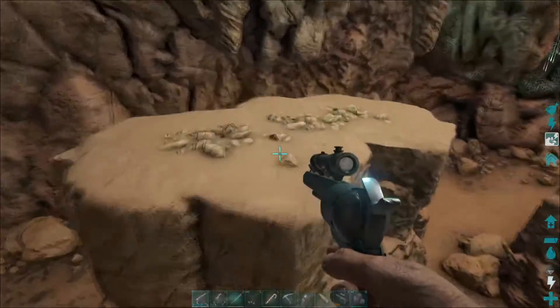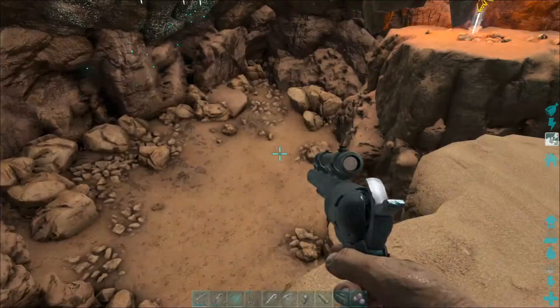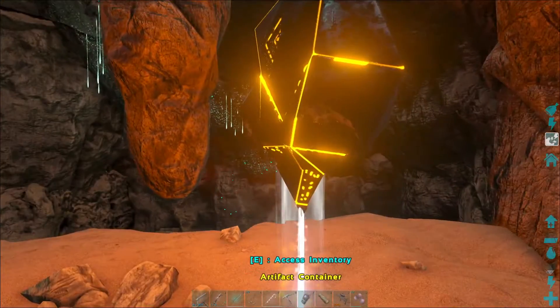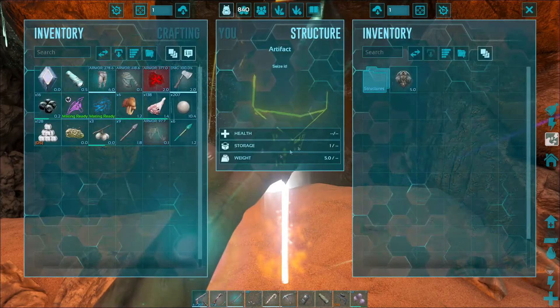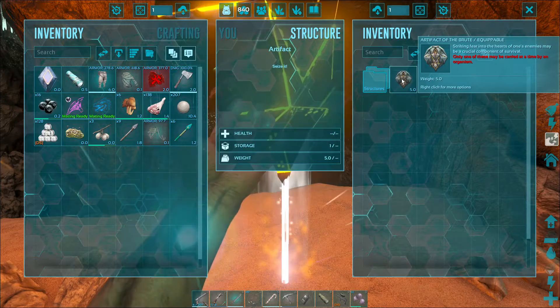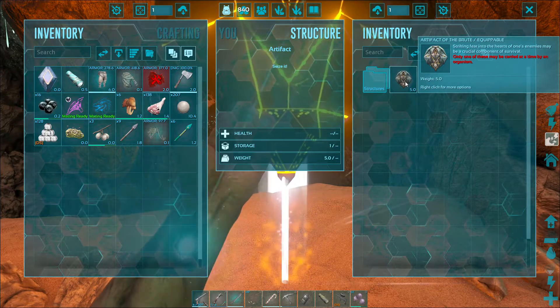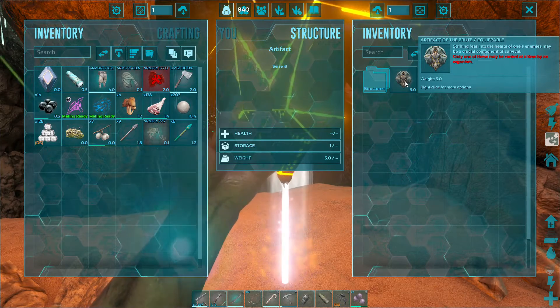Let's see if we can go grab it. Is there anything around here? No. And this is the artifact — how do I know what it is? Artifact of the Brute. Artifact of the Brute. 'Striking fear into the hearts of one's enemies may be a crucial component of survival. Only one of these may be carried at a time by an organism.'